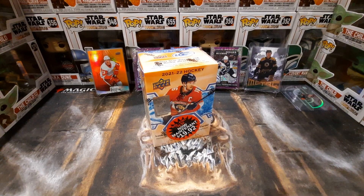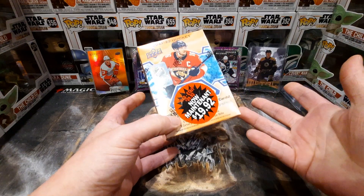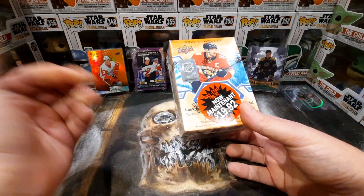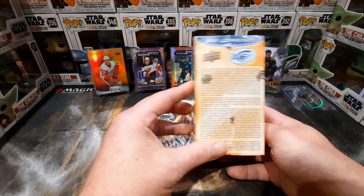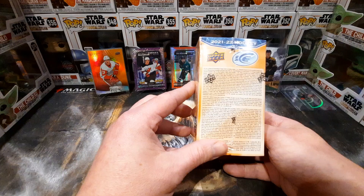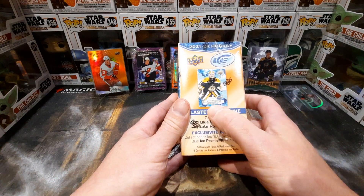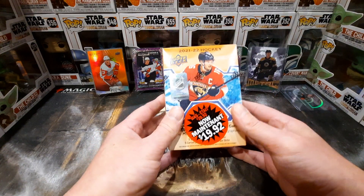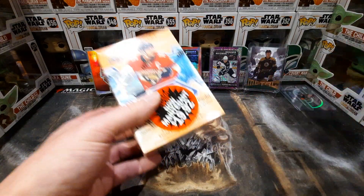Hey guys, welcome back to Joker Breaks. I couldn't resist picking up half-price blaster boxes at my Walmart. I've got two of these ones off to the side just to show off one of them. There's a bunch of parallels in here — blue, orange, green or whatever — but the ones I want to get are either a Swayman or a Cole Caulfield ice premieres, which would be freaking insane. I'm gonna get ripping this open and I'll be back in a second with the packs out of the box.